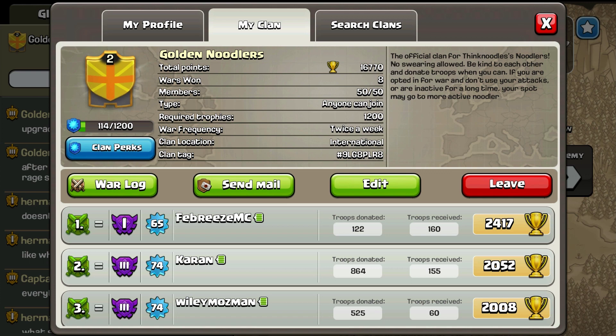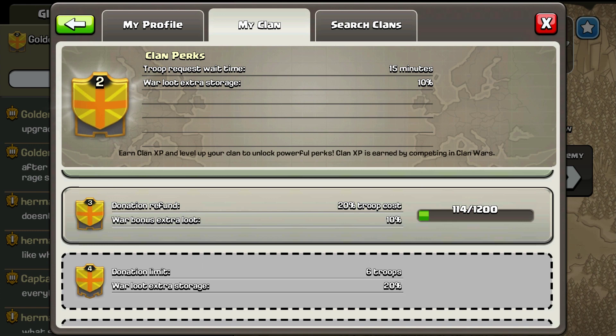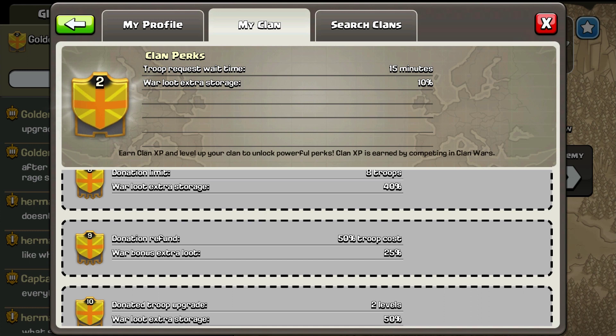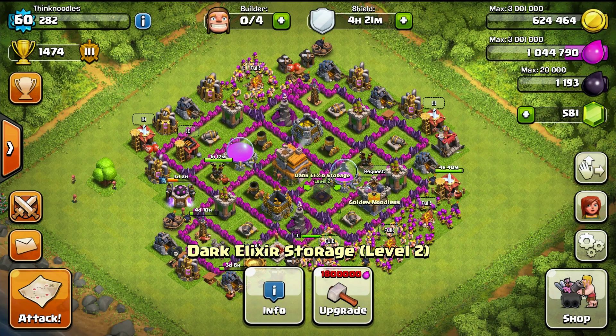If you haven't checked out the clan perks: we already unlocked the first one — troops requested only take 15 minutes instead of 20, and we get war loot extra storage 10%. Further along you get extra loot bonuses, donation refund, and donated troop upgrades of two levels. War loot extra storage goes up to 50%. These are all additive, so the war bonus extra loot would be 25% total — not 15 plus 10 stacked separately, I think.